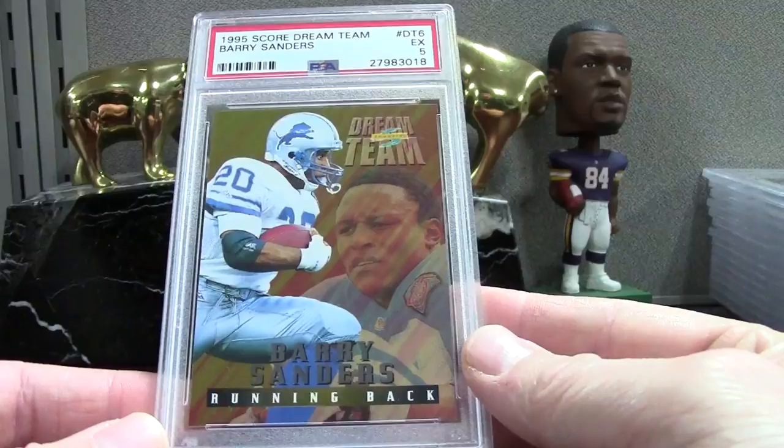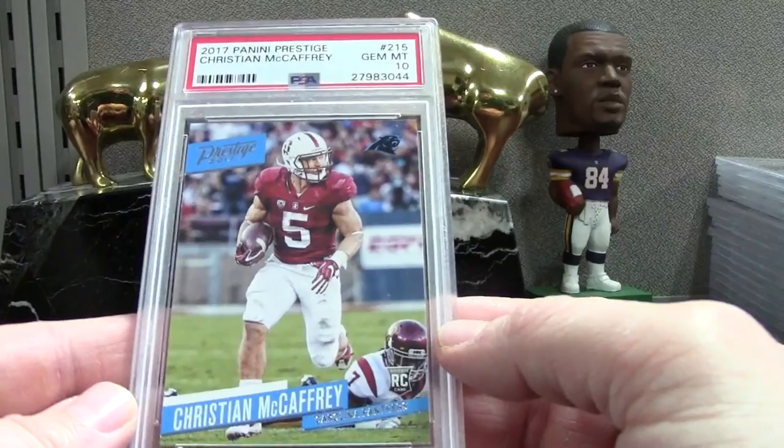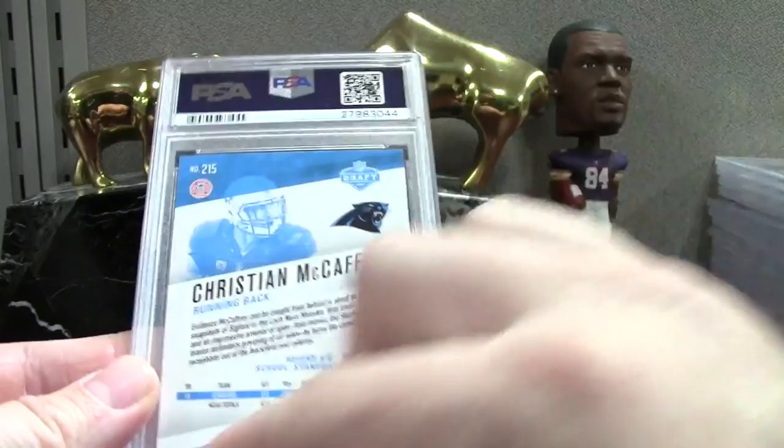Here is a Prestige base McCaffrey, this was just pulled from a pack. They usually come pretty good out of the pack with 2017 Prestige, but there are dark borders on the back of the card so it's often chipped up. That's something to look out for if you want to send in a low-tier card like that.